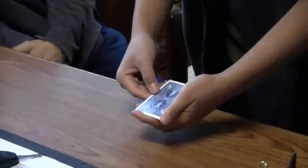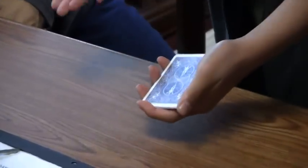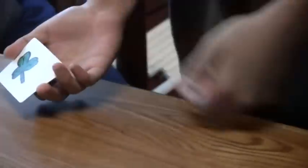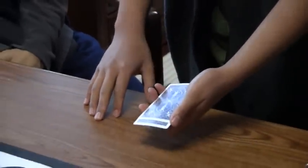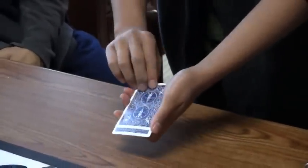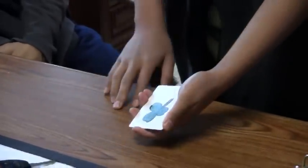Now, if I go ahead and do this, where will you say the pot of gold is? Everyone can participate. On the bottom? Actually, that's a shamrock. You think it's on top or in the middle? It has to be in the middle if you took it out of the top. Let me see if it's on top first. It's a shamrock at the top.